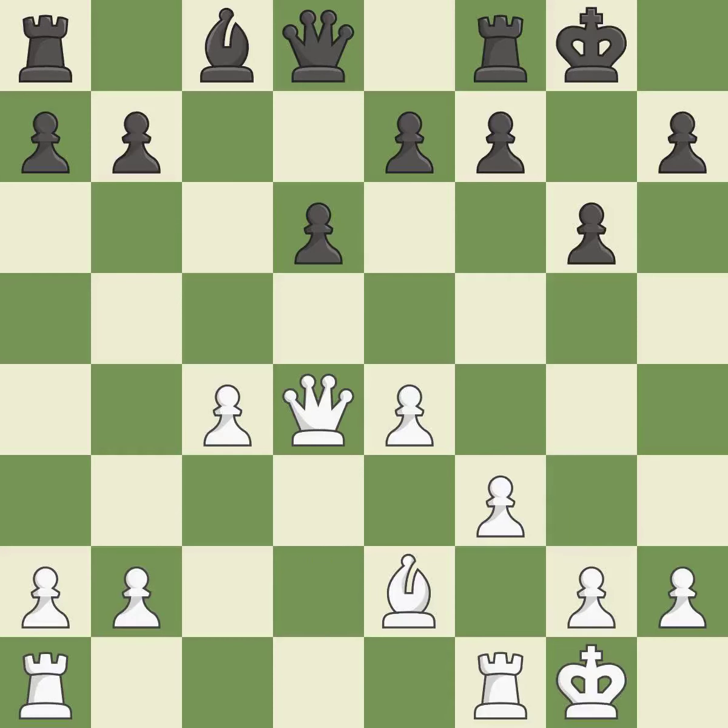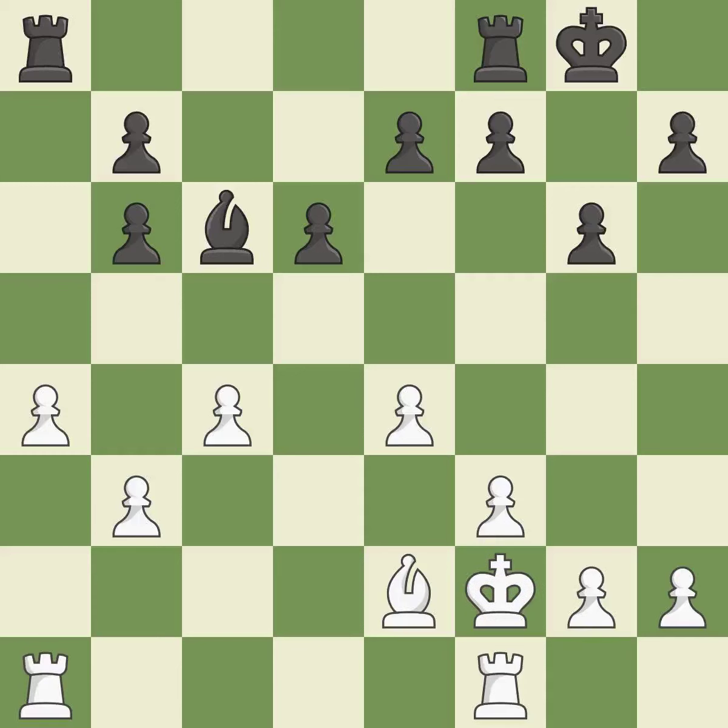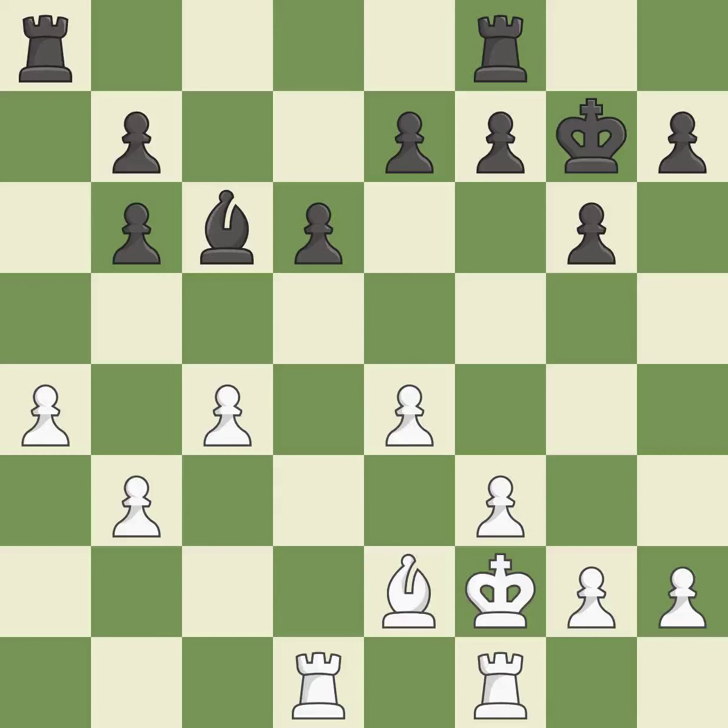Backs off — ideal. This suggests exchanging items of equivalent value. Making the adversary double their pawns makes it easier to establish flaws. The rooks are linked, making it easier for them to work together. This defends the pawn that was attacked. While not a mistake, that is also not the wisest course of action. This develops a rook off its starting square, getting it into the action, activating it.